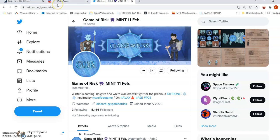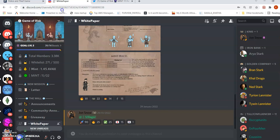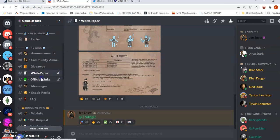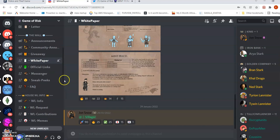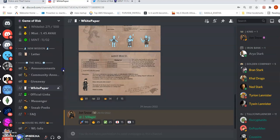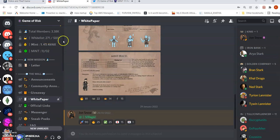If you want to interact with fellow interested gamers, you can join their Discord. You can go through all the announcements, the whitepaper, and everything there. If you have any questions you can post in the general channel. Another good thing is they still have the whitelist open — currently 271 out of 500 spots are taken, so there are still around 229 spots open. The advantage of the whitelist is you get to mint earlier than regular users.